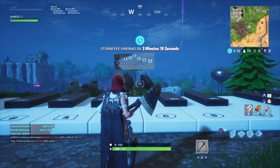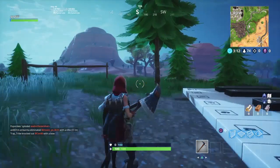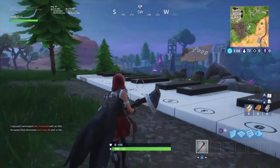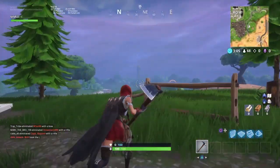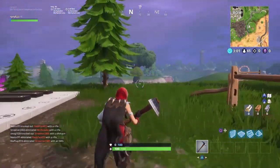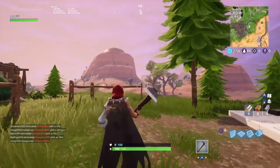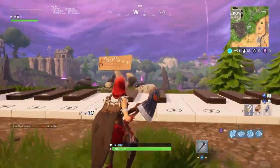And there you guys have it. Again, this was Stage 4: Play the Sheep Music at the piano near Retail Row. Those are all 4 locations and everything you needed for these little find the sheets and play the sheets. Hope you guys enjoyed — hopefully it was helpful. If it was, please drop a like. Hope you guys enjoyed. Like, subscribe. Love you guys so much. Thank you for everything. And I'm out. Peace. Bye.